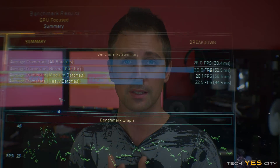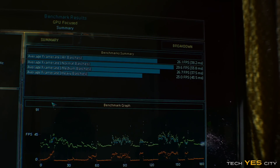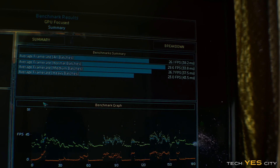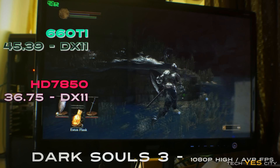One interesting thing about the Ashes of the Singularity benchmark was how the 7850 was virtually tying with the 660 Ti. This may show that when AMD hardware is properly utilized, you can get significant performance gains — the 7850 was now matching the 660 Ti in that benchmark. Moving on to Dark Souls 3, the 660 Ti handily beat the 7850 with ease.